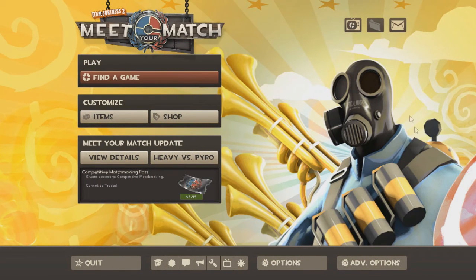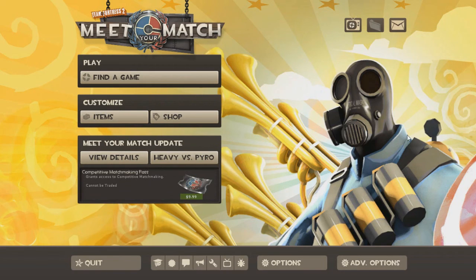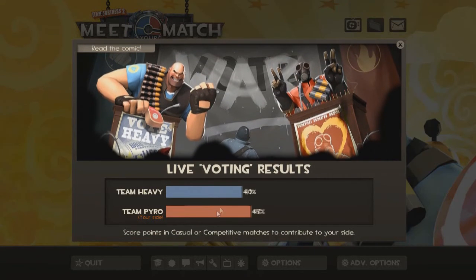Well, there you go. That's how you create your own server on the new UI — because they removed it. Anyway, vote for Pyro, it needs balancing.